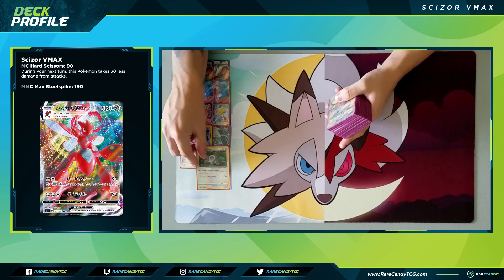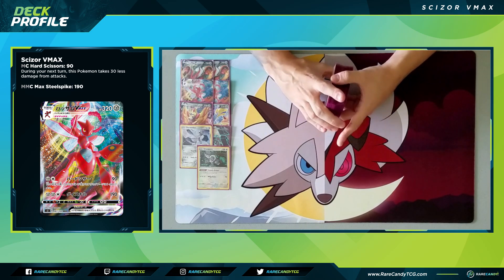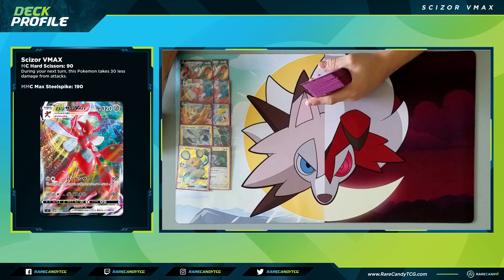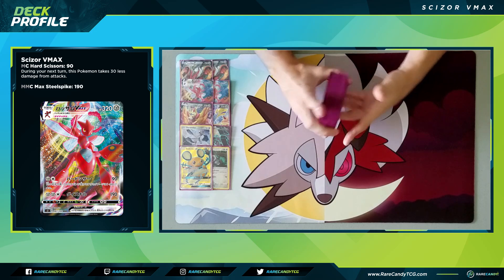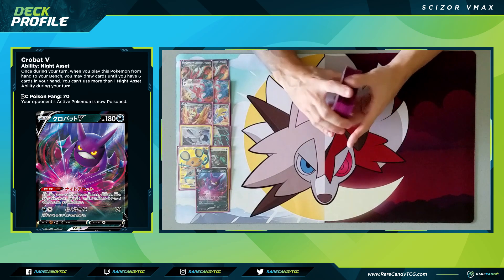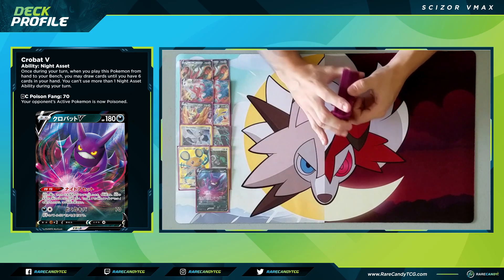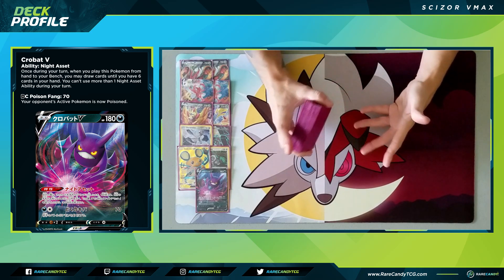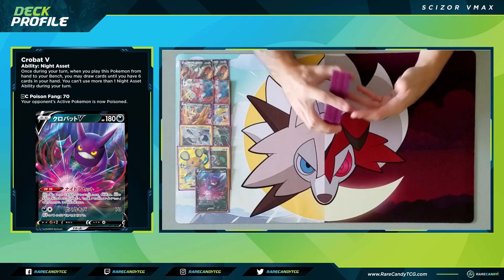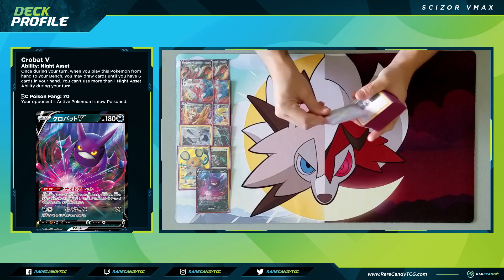We have one copy of Oranguru with the Primate Wisdom ability — put a card from hand on top of your deck, replacing it with the top card. If you're playing a Research, this can protect those Metal Saucers from getting discarded. We also have one Dedenne GX to discard your hand and draw six; since we play metal energy, discarding metals is fine because we can recover them with Metal Saucer. Then we have Crobat V, the new consistency-boosting two-prizer from Darkness Ablaze — much like Dedenne, draw until you have six. It's better to play one of each rather than two of either, since if you Dedenne and still miss a key card, you can keep digging with Crobat.